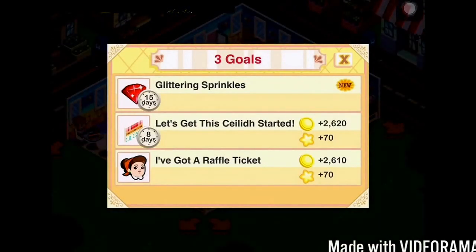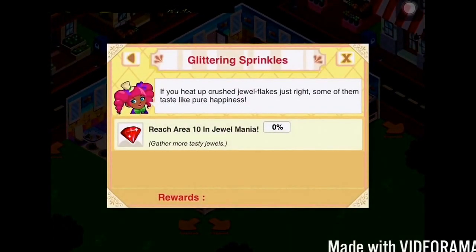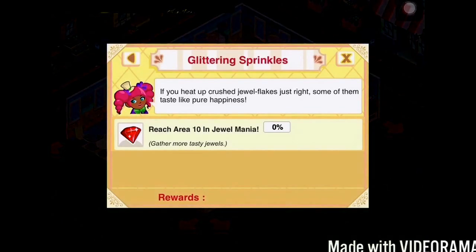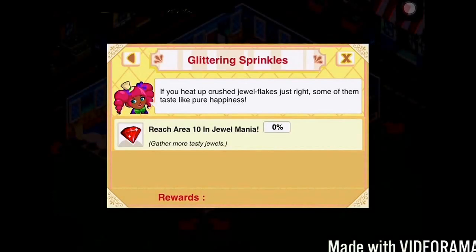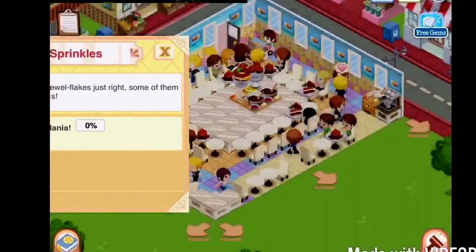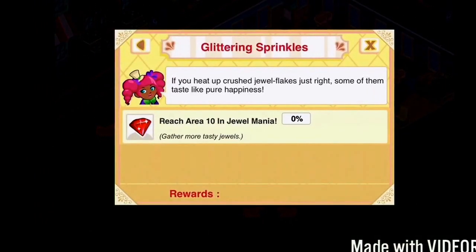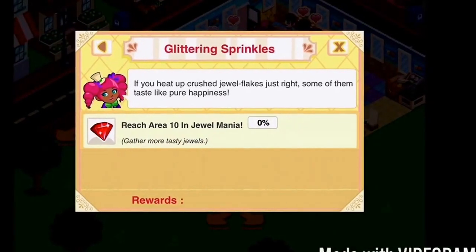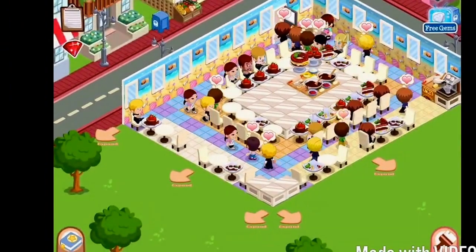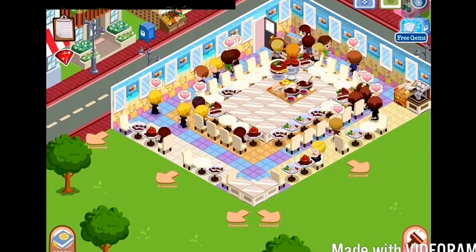The very last way to earn gems — and a lot of people don't know this — is if you go to your goals and click ones that say to download a game or reach a certain area in that game. You can earn a lot of gems from that, at least 14 gems. For example, if you download Jewel Mania and use the app for 30 seconds, you get four gems, and completing all the goals in that game gives you extra gems too. You can use this in both Bakery Story and Fashion Story.